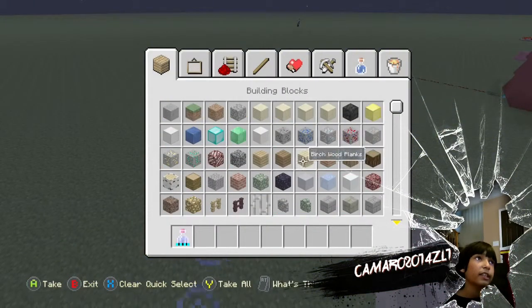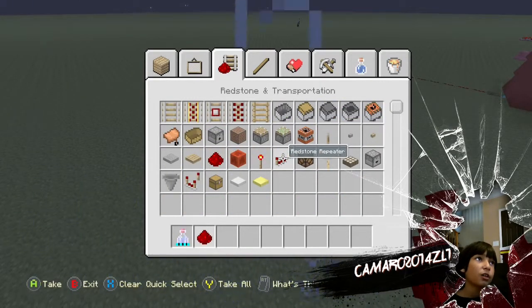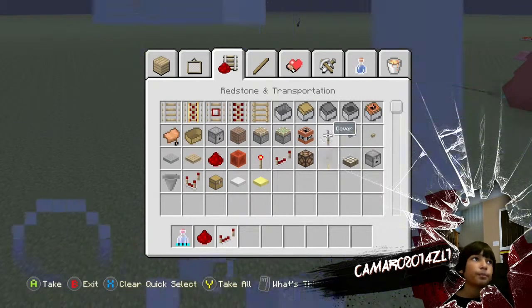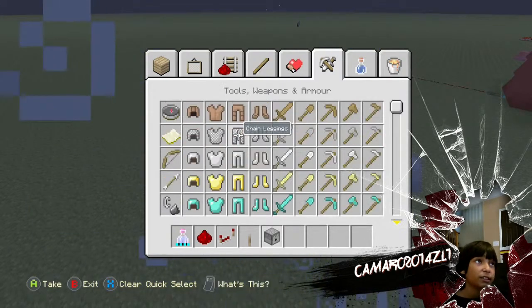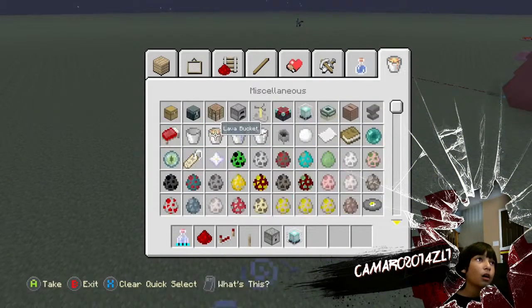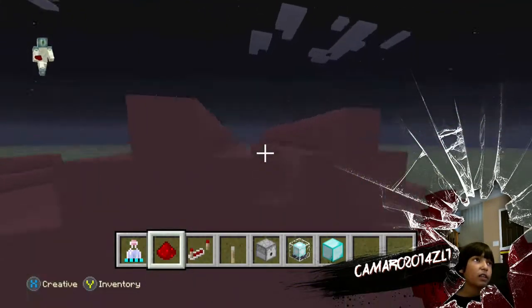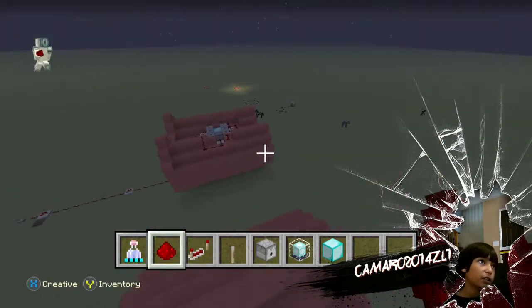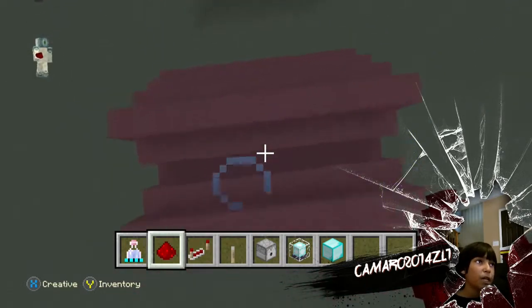So now the materials we'll need are: slipness, redstone, a redstone repeater, a dispenser, a beacon, some blocks of diamonds — and I think that's it for now, though it won't be everything.